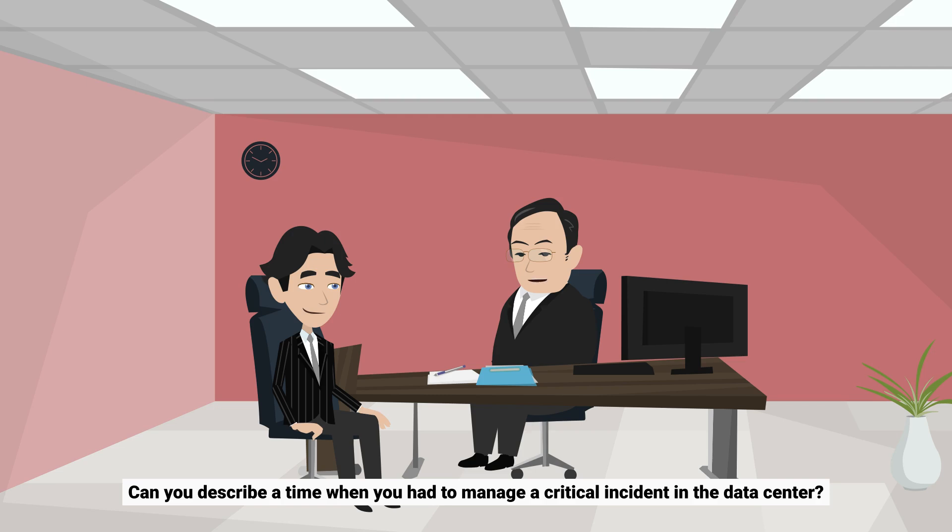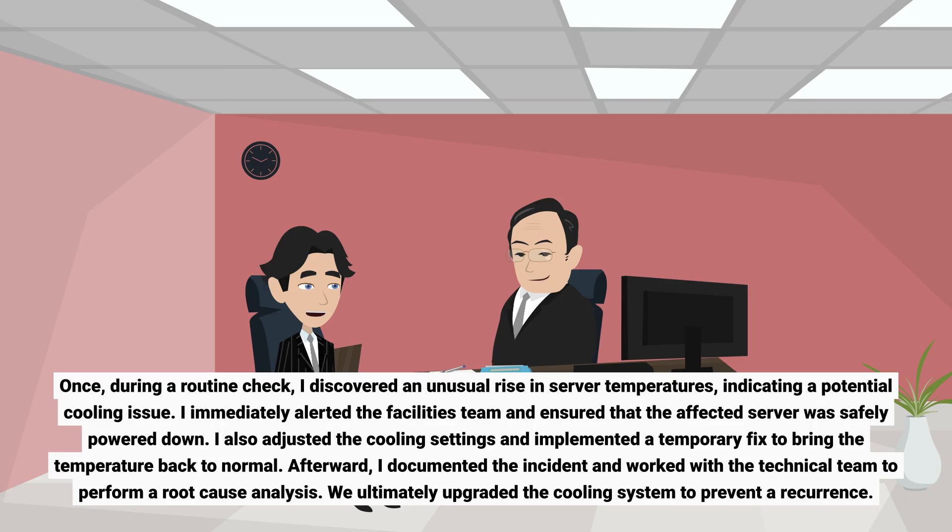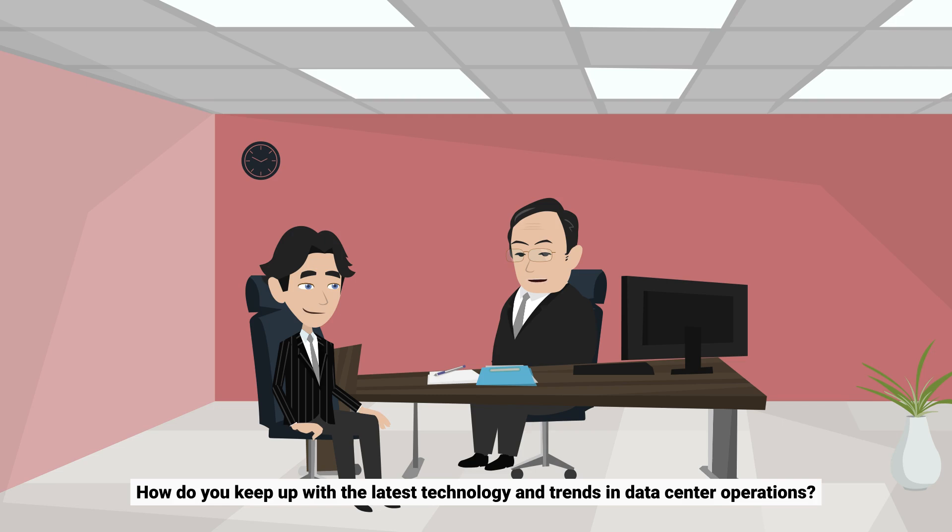Can you describe a time when you had to manage a critical incident in the data center? Once, during a routine check, I discovered an unusual rise in server temperatures, indicating a potential cooling issue. I immediately alerted the facilities team and ensured that the affected server was safely powered down. I also adjusted the cooling settings and implemented a temporary fix to bring the temperature back to normal. Afterward, I documented the incident and worked with the technical team to perform a root cause analysis. We ultimately upgraded the cooling system to prevent a recurrence.